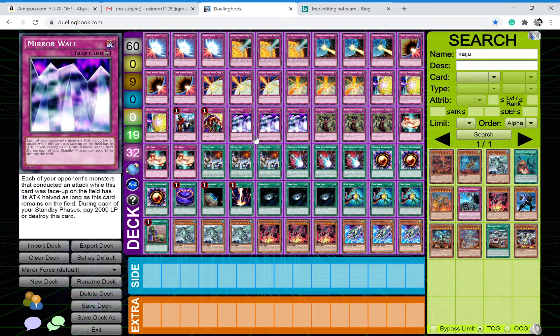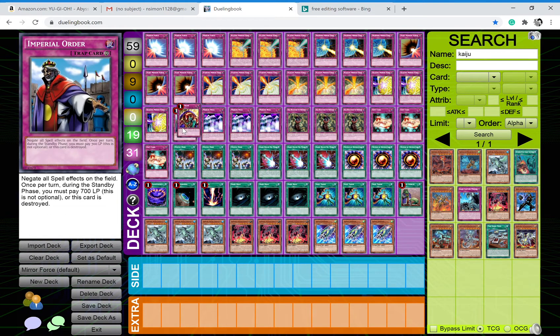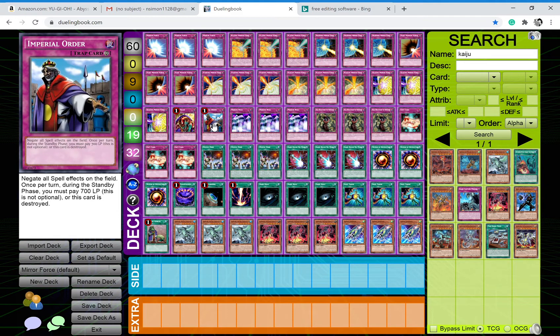We have Mirror Wall in here — pay 2000 and all your opponent's attack monsters' attack is halved, which is pretty good. Then we play Imperial Order and Skill Drain, probably some of the best continuous traps in the game. Skill Drain basically negates all card effects on the field for 1000 life points, which is really good. Imperial Order costs 700 life points each turn and negates all spell cards. We do run a lot of spell cards, but this is kind of just a tech option in case you need it.